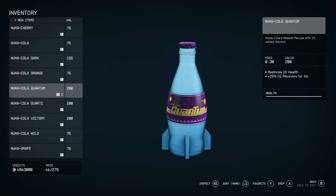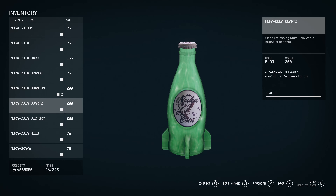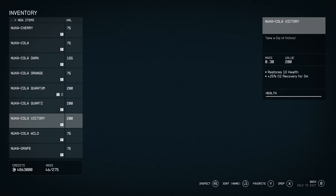Nuka-Cola Quantum restores 10 health, plus 25 O2 recovery for three minutes — Nuka-Cola's newest recipe with 18 added flavors. We have Nuka Quartz: clear, refreshing Nuka-Cola with a bright, crisp taste. Restores 10 health as well, plus 25 oxygen.